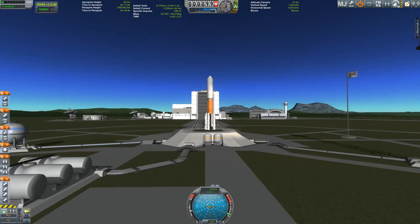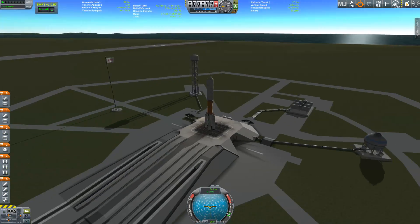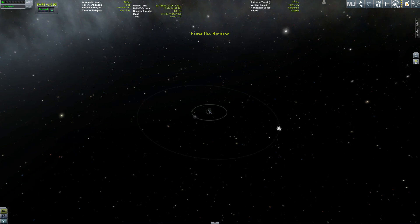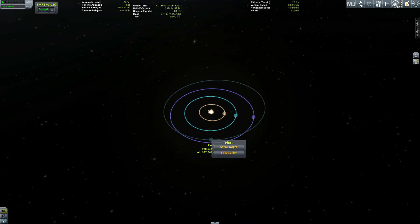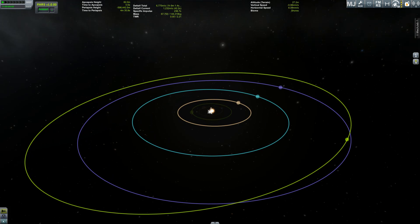Hello everybody and welcome to my version of NASA's New Horizons mission. We are just hours away from getting the first images from Pluto, the former planet of the solar system, which has now been relegated to the family of dwarf planets.